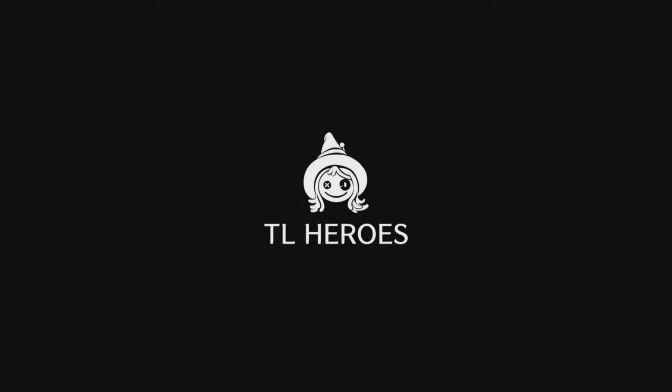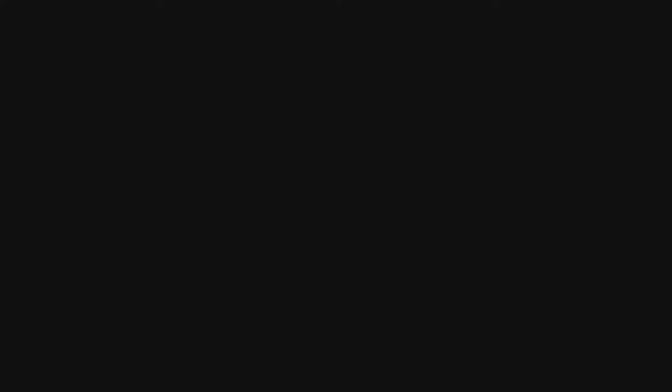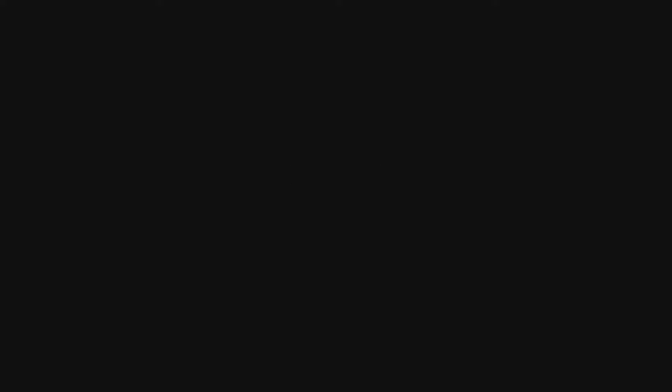If you don't have the option to select a character, go ahead and create the character, then close the application after you have started the game trying to create the new character. What you want to do is start the game as this new character — it just doesn't matter, start the game as that new character.